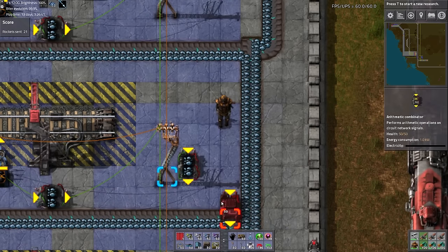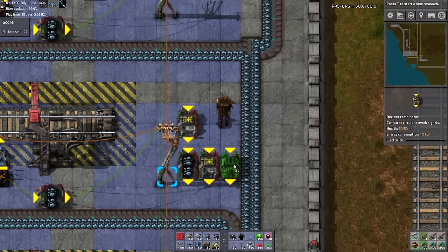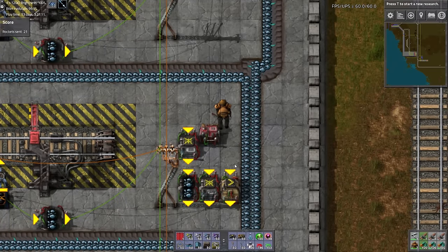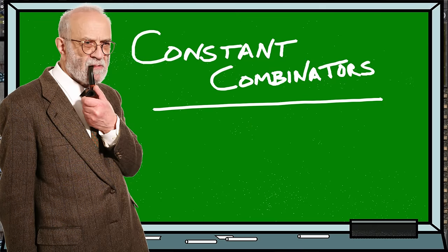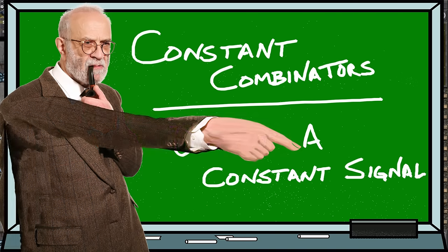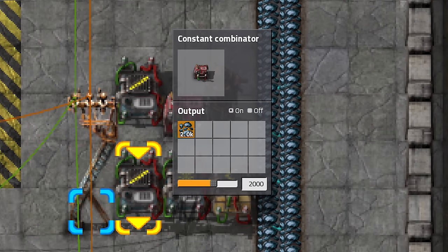We need to add a little more complication here in order to make the offload run more efficiently. Place down two more arithmetic combinators — one here and one here — a decider combinator here, and a constant combinator here. Constant combinators do one thing and one thing only: they output a constant signal. In our setup, I'm going to set this constant combinator to output a constant signal of 2000 iron ore.